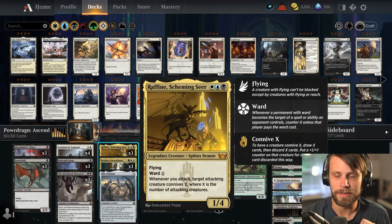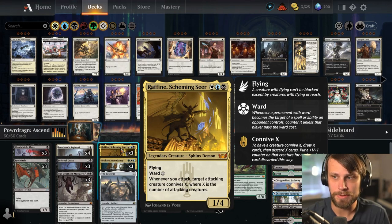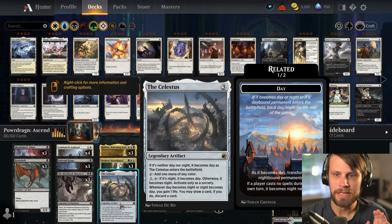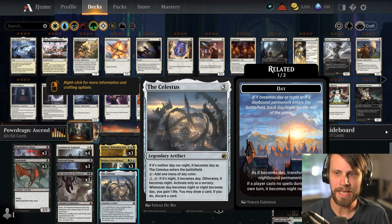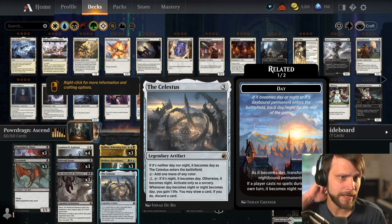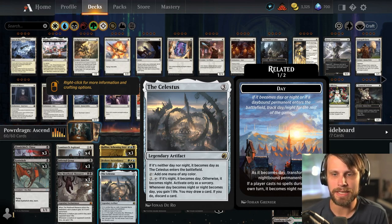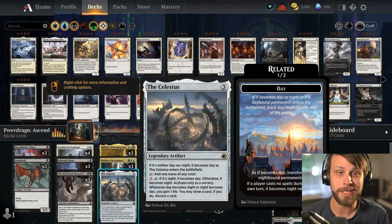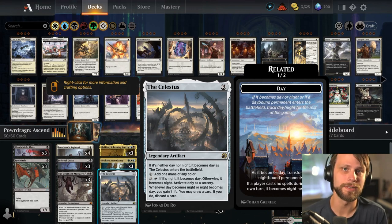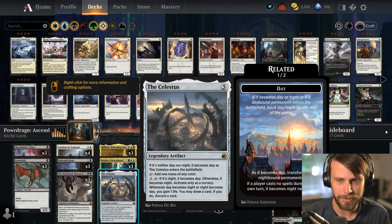This deck has Raphine as a three-of, which makes a lot of sense given the connive triggers — doubling up on those counters every time you connive is pretty huge, especially if you do it extra times in a turn. Celestis provides a little bit of ramp and some life gain, which matters a lot right now. Against the Boros aggro decks on the best-of-one ladder, a couple extra points of life might mitigate an attack or two and keep you in the game.